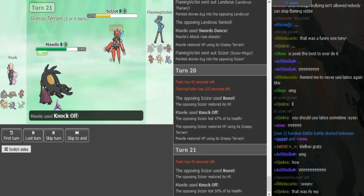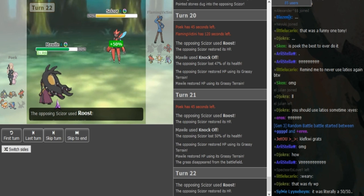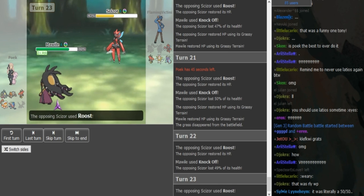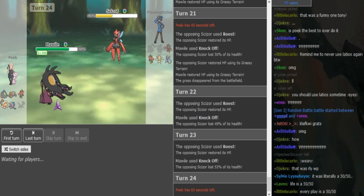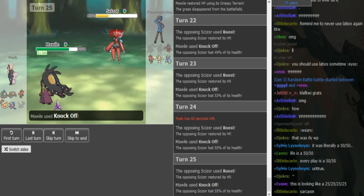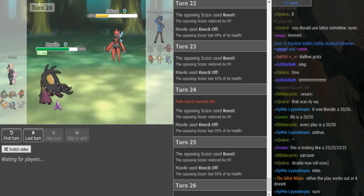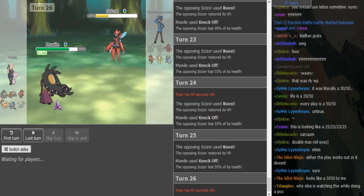You guys can see Knock Off does 47 to 50%. Poik doesn't lose anything — his Mawile is getting Grassy Terrain back. And even if the Scizor is healing, it's barely healing some HP. 1v1 he loses to the Mawile. Knock Off has more PP than Roost, and depending on rolls Knock Off can do more than half — we can see 47, 50, 49, 53, so it almost does around half. FV is not really healing anything here. He gets an even higher roll now and this doesn't work out for FV. FV is trying to get low-rolled so he can eventually survive two Knock Offs, but I don't think that's gonna happen. Eventually he just has to go for Bullet Punch, sack off the Scizor, and afterwards he still cannot revenge the Mawile because Mawile gets so much health back from Grassy Terrain.